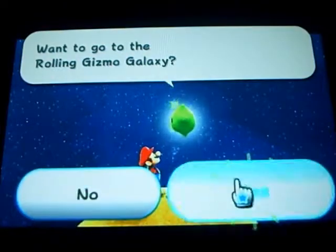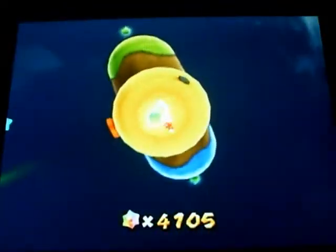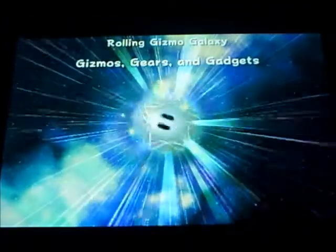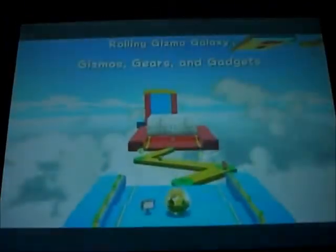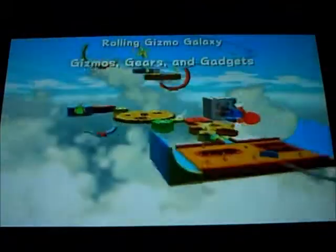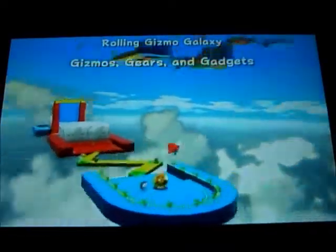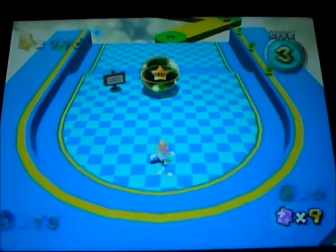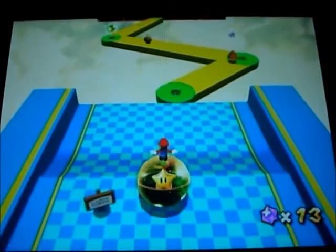The moment you guys have probably been waiting for — time to see me fail like no tomorrow. Gizmos, Gears, and Gadgets. These involve the three techniques you learn along playing the game. This one is rolling on top of the ball, which happened I think two other times in this game. So let's try to go attempt this.